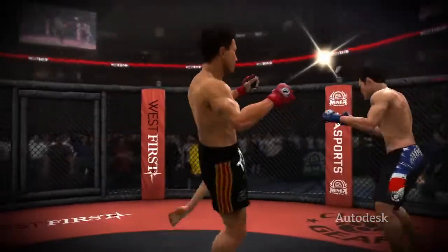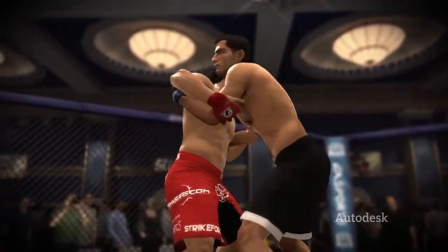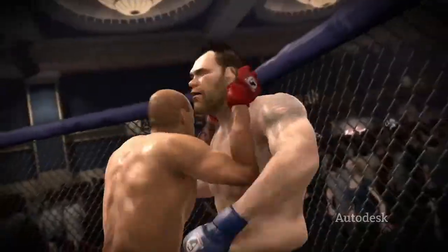Mixed martial arts is an incredibly complex fighting system. You have your traditional striking, but you also have grappling on the ground, and you have grappling at points in between the stand and strike — the clinch battle — and a lot of free form and stuff.